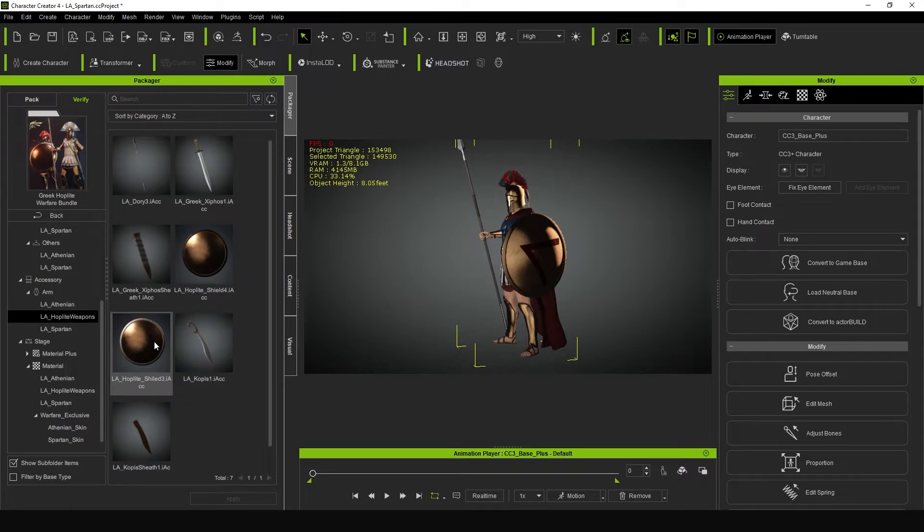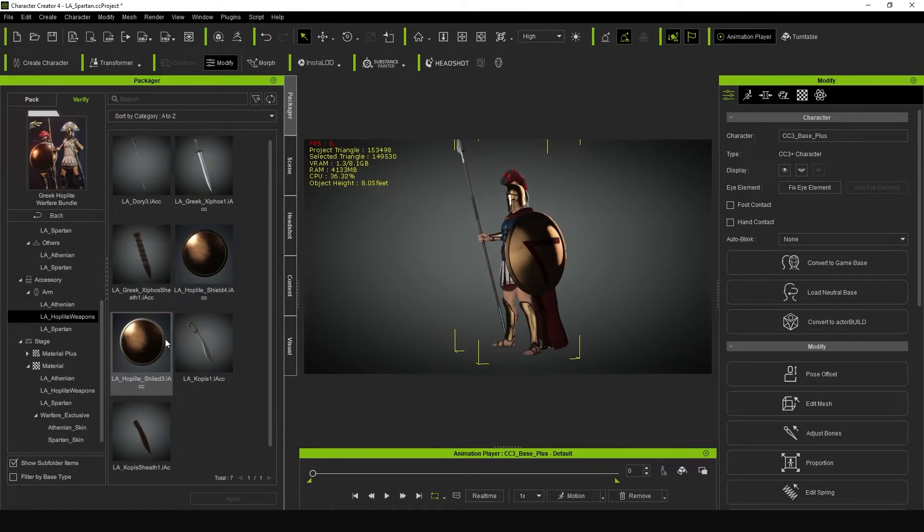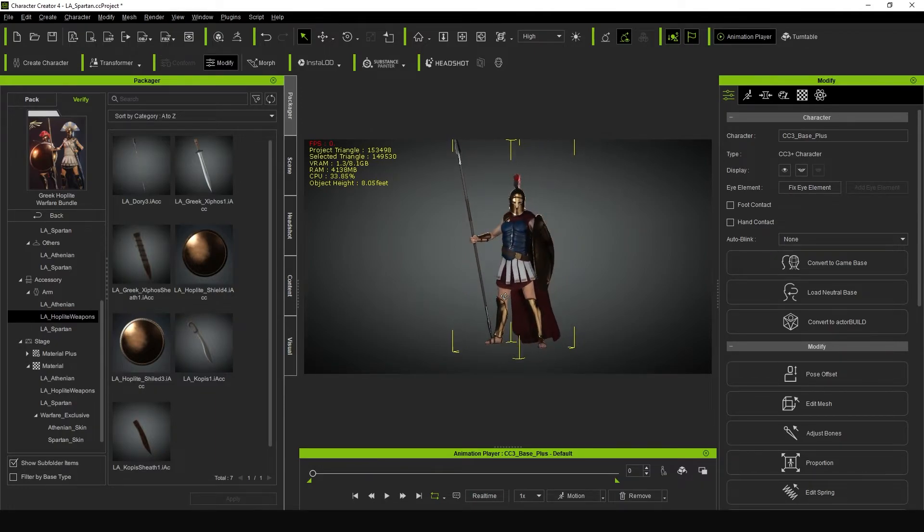On top of that, you do have the blank shields from the Hoplite Weapons pack, which will allow you to add your own custom insignias onto the shield facing. That information can be found in the informational video on the Greek Hoplite Weapons Bundle, so I encourage you to check that out if you want to add your own custom insignias.